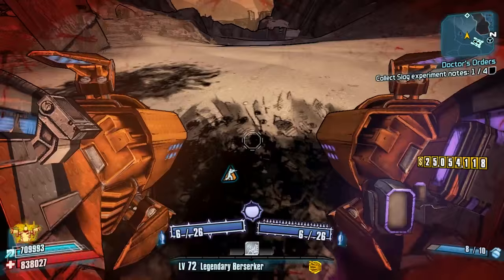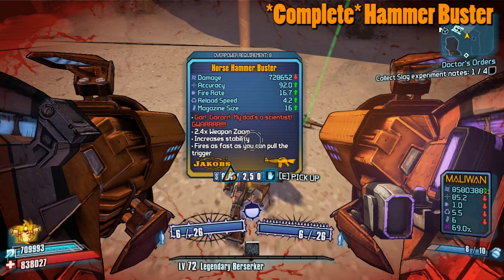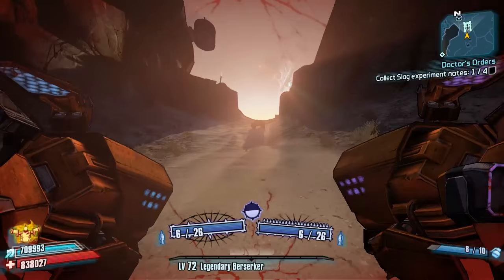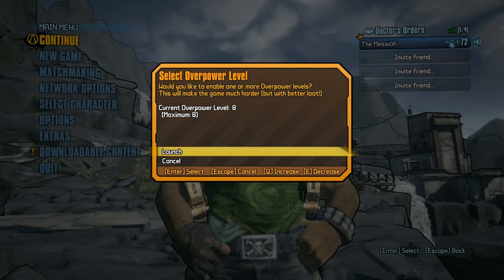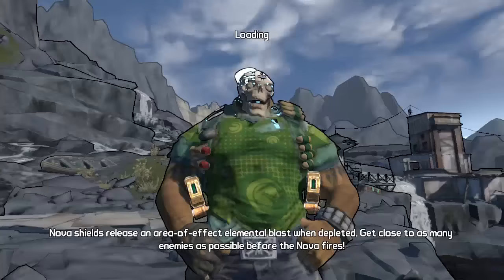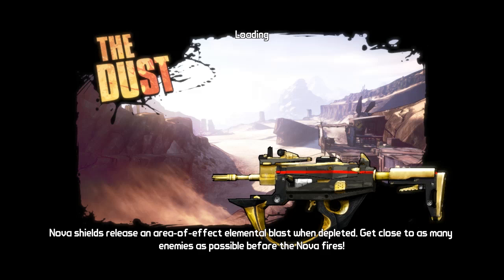McNally, you always come through for me my friend! There we go guys, we've got ourselves a Hammer Buster to tick off the list — beautiful overpower rate! We'll pick that up — thank you McNally, you are an absolute beast. So Hammer Buster, one down. Can we get two? Can we get two before we head on out? That would be major, major luck.